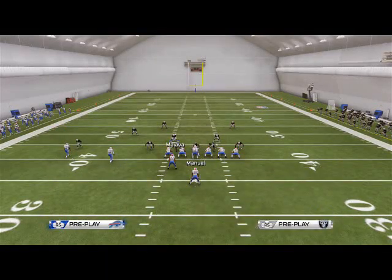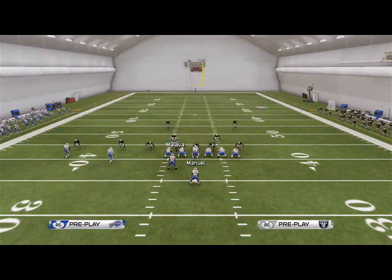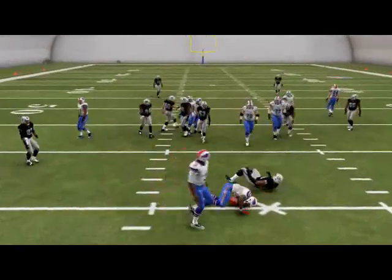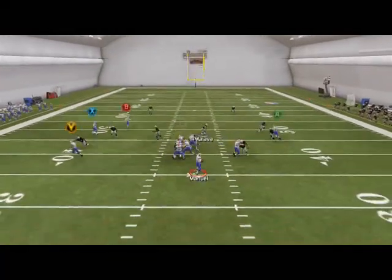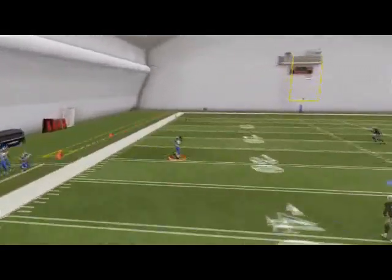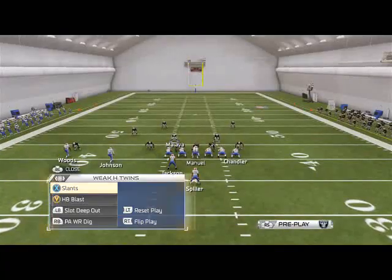Passing that up on the deep post, you see it's pretty effective against zone. Your very last read on this play — and this comes up a lot in cover two or cover three situations — is the play triangle. I'm telling you right now, passing that up where the safety is not there. Against cover two it kills itself — pretty good play against zone.